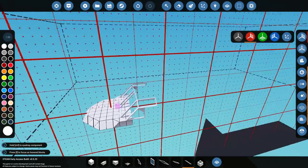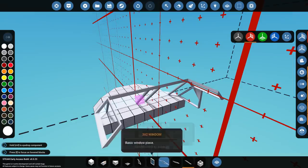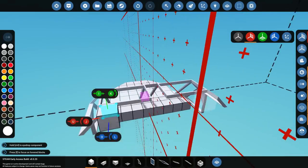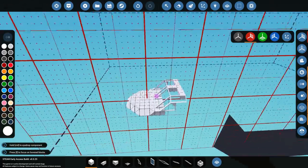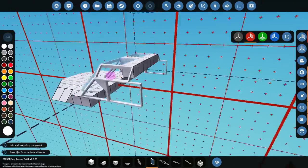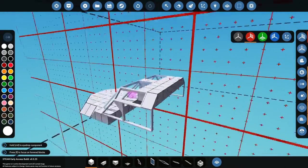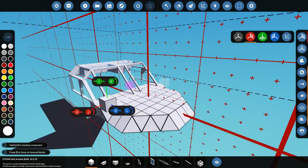It generally looks the same as the one I built previously, because I like the one I built previously, so it kind of makes sense. On the top, we're going to go ahead and have like two of these, going sort of like this. And then we're going to fill the rest in with blocks. I feel like that looks actually pretty nice. We're also going to add side windows as well, because I do like to see out as I'm looking around — I like to see out the side. And that is a pretty decent looking cockpit, or at least the start of one.